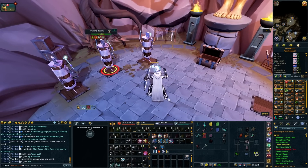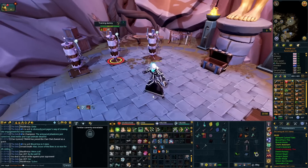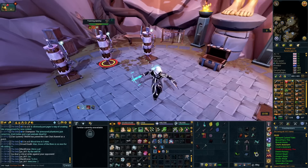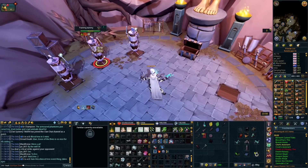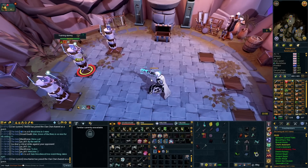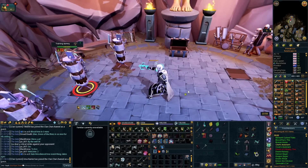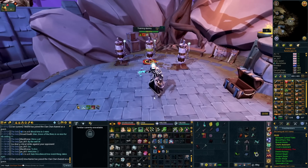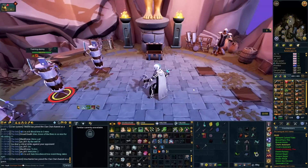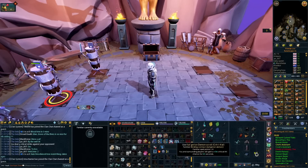You will definitely notice an improvement in kill times just because of this ability, especially at places where poison takes hold and takes advantage of the stacks of BiC and the cinder banes too. Piercing shot is probably one of the more interesting ones out of the lot. It feels good to use — seeing the two hits and stuff. It used to be really bad; if you used piercing shot outside of a stun in the past, it just felt bad. But now it's obviously good to use.